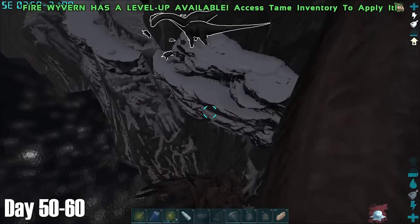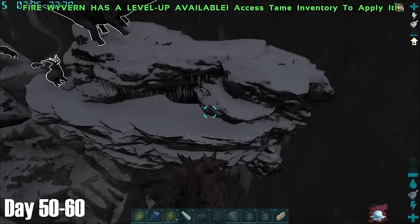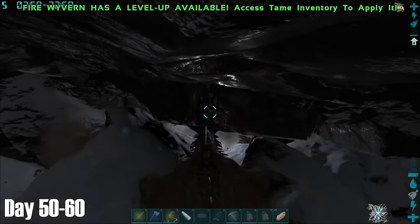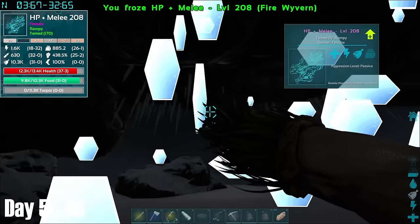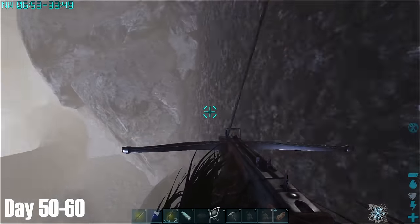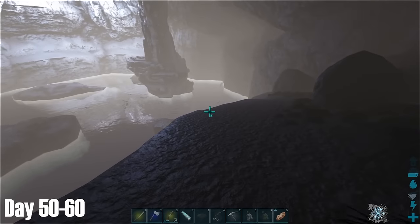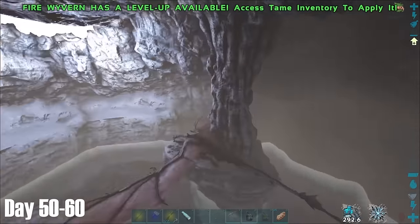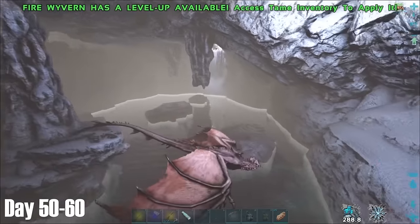That night I visited the Snow Cave. It's safe to say I had to research to find this cave, as I would never have found this entrance without doing so. Inside was meant to contain the Artifact of the Hunter, one of the artifacts needed to do the Broodmother. The Wyvern didn't fit through the gap, however you could actually fly in this cave so I threw it back out inside. The only issue was the Artifact of the Hunter wasn't spawning where it was meant to — I wasn't sure if perhaps this was a bug or a recent change, so instead I went exploring.